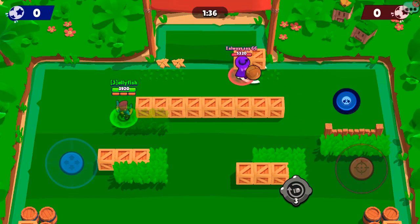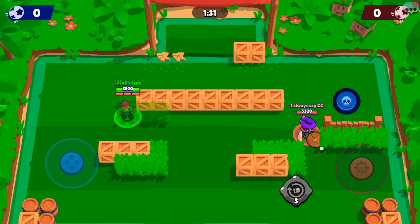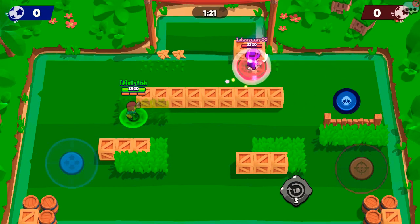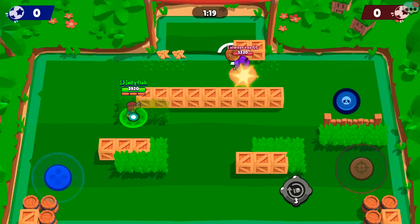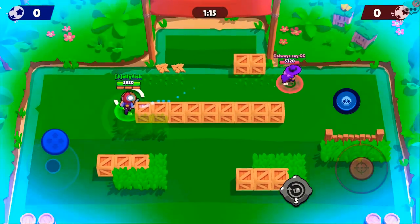Try again — still doesn't work. He's gonna try a third time to see if he can do it. Put the ball towards the wall — nope, doesn't work. He tried to own goal, but the ball bounced right out.